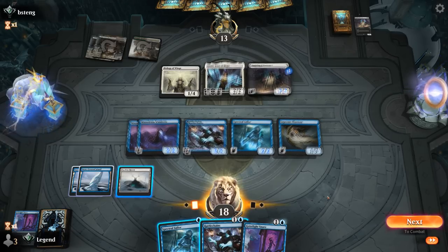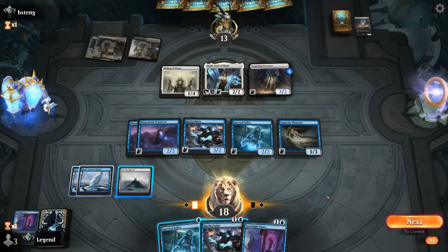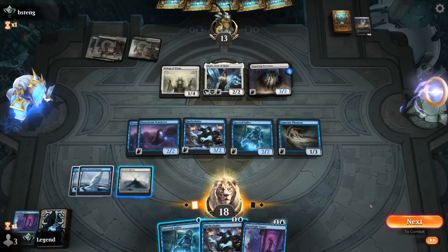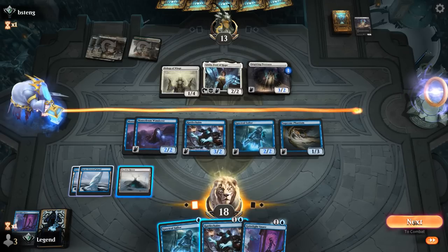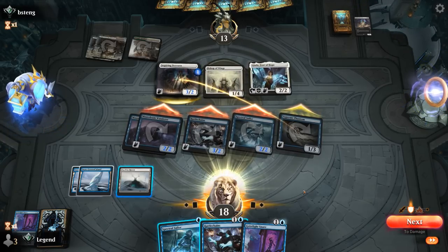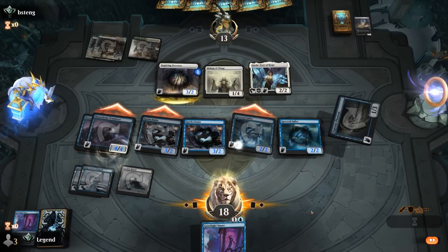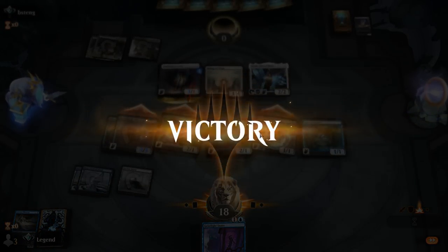A Geist Light Snare — not a bad draw. I can pump both Wanderers at instant speed up to 4 power. This might be a turn to send all creatures sideways. If they don't block with Jada, we could kill them, and our opponent may not expect it. I'm going for an all-out attack to close the game before the Angels take over. Jada didn't block — two Flash creatures pumping Mausoleum Wanderer gets us there for exact lethal. We managed to steal this one; definitely a matchup that usually favors the Angels deck.